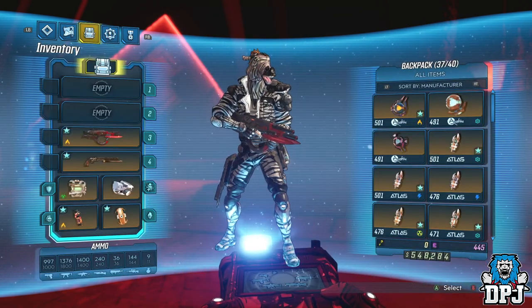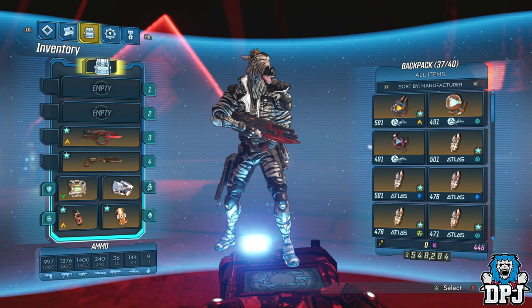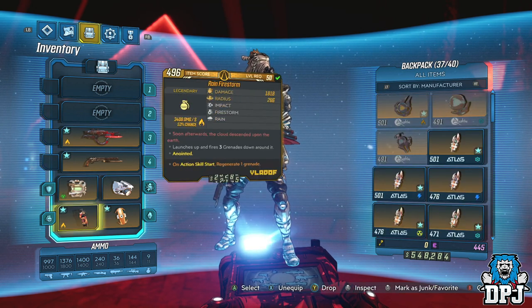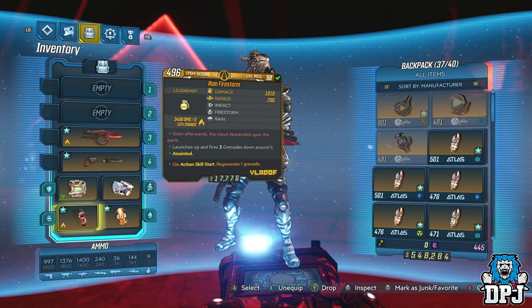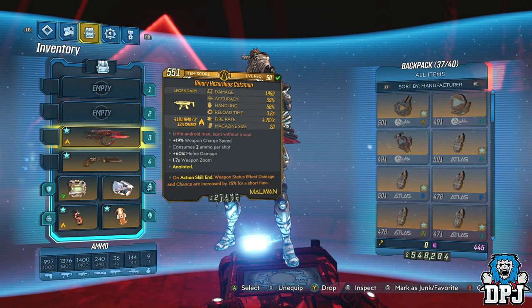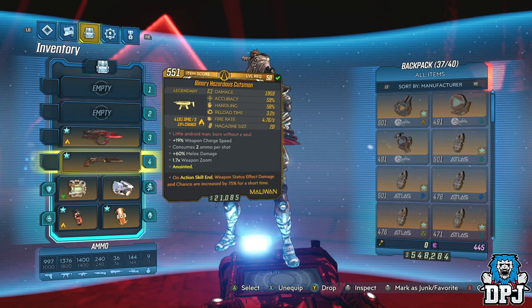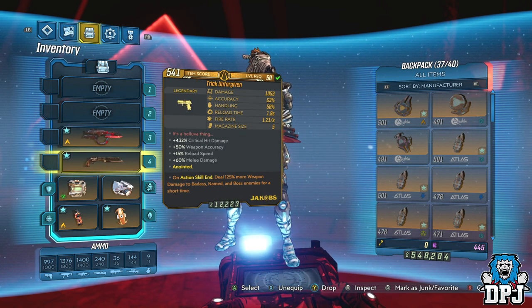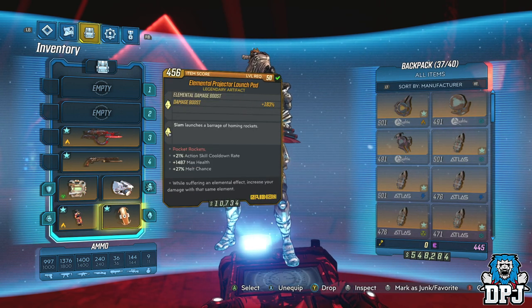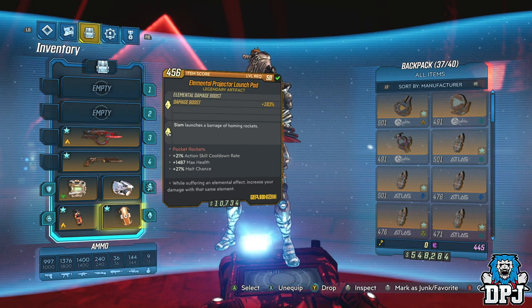So what you need for this exact tactic: first, any weapon which sets you on fire — my chosen weapon is the Rain Firestorm Grenade mod, works great. You then need a Cutsman which deals solar damage for my specific setup. You then need the Trick Unforgiven Pistol — this is very important. And then you need the Elemental Projector Launchpad artifact. These four items will see you destroy any boss in the game within seconds.